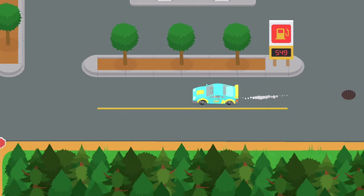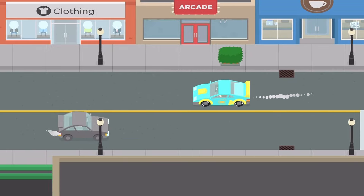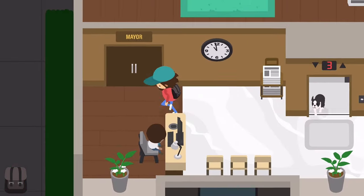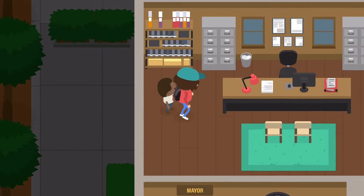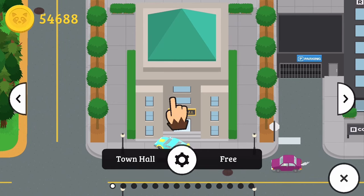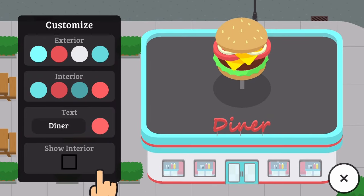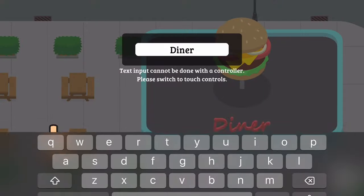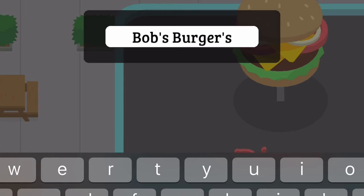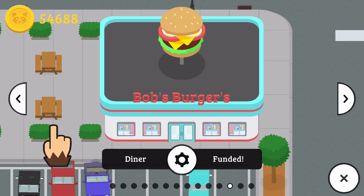Y'all left a bunch of different suggestions. Out of all of them, there were three that kind of stood out, and I made a community post and y'all voted. So we're gonna go up here and talk to the town planner. We need to go to the diner right here and change the text to what y'all selected, which was Bob's Burgers. There we go — Bob's Burgers.